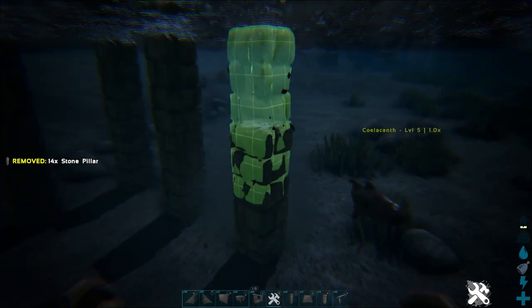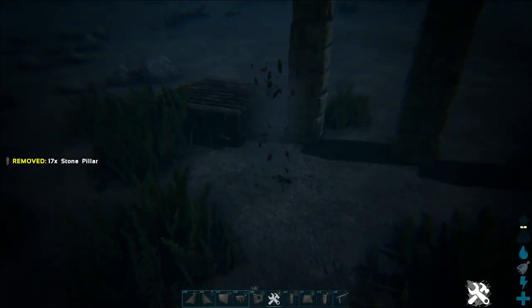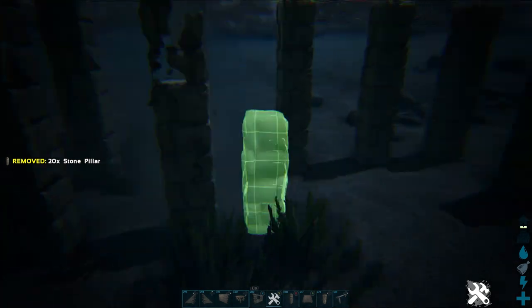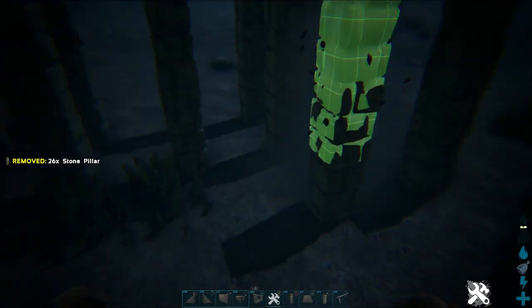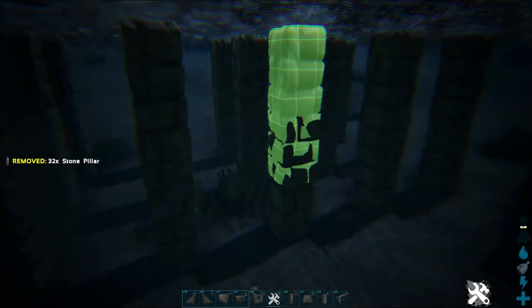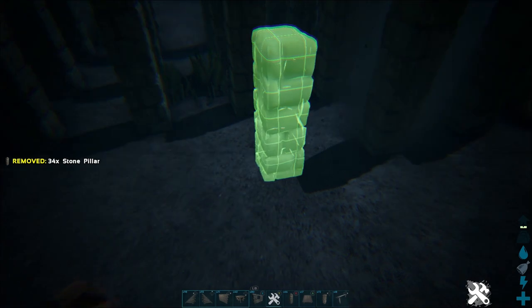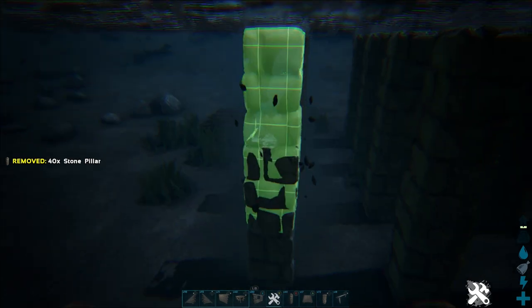The pillar height will differ depending on the body of water that you're using — maybe you only need one pillar, maybe you need two or three, or maybe you even want to build this on land. Go ahead and fill in this five by four pillar setup. Now on top of these stone pillars I'm going to add a wooden pillar to each one.